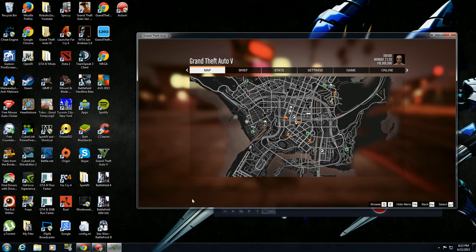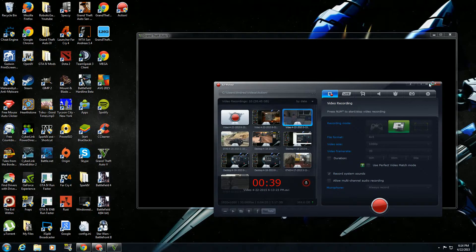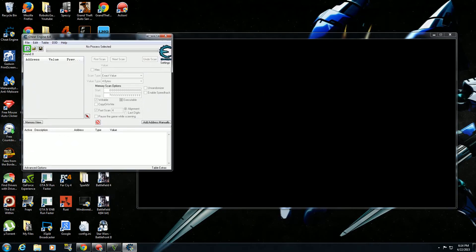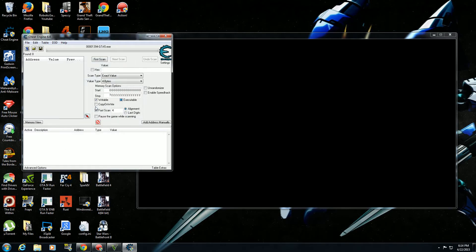The first thing you're going to need is to have the game running in windowed mode. The second thing you're going to need is Cheat Engine — you can Google and download it. Once you download it, it's going to look like this. Press that blinking green and red button right here, then open GTA 5. Enable hex, then put in the value — basically a description of a weapon, vehicle, or something else.